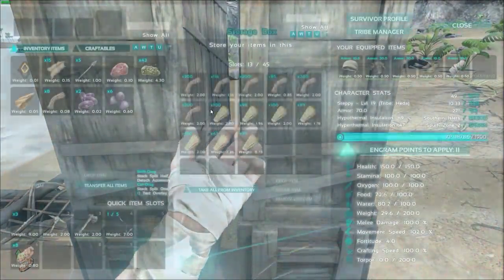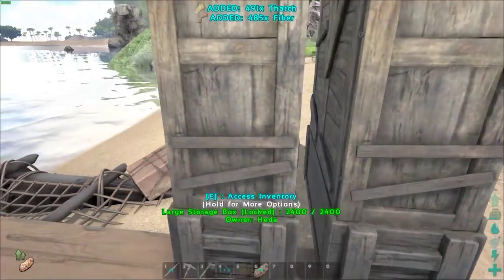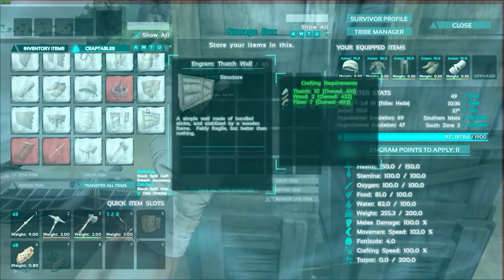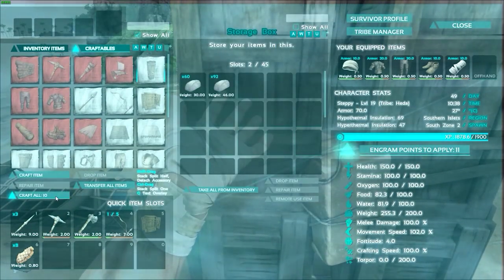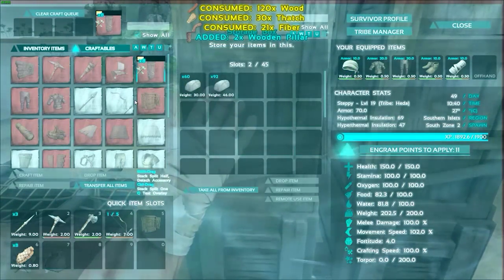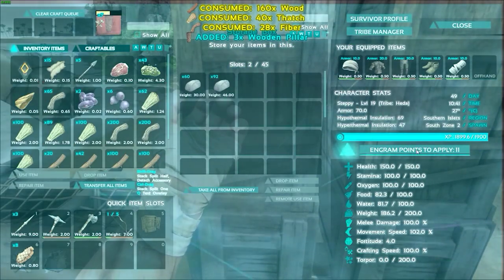Alright, so here we are — we're back. We've only done a little bit of farming for now, but we've got a fair bit of pretty much everything. What we're going to do is probably make some more pillars — ten more pillars. Nice. Craft these. Oh yeah, we're going to level here for sure. Awesome.